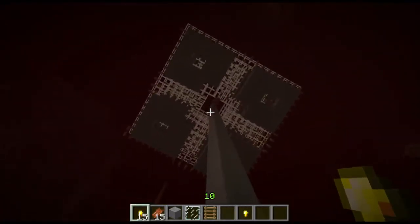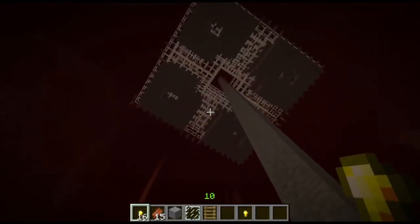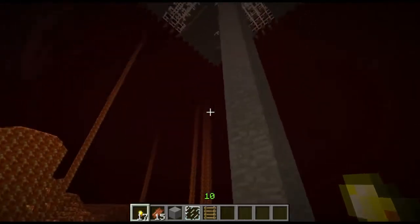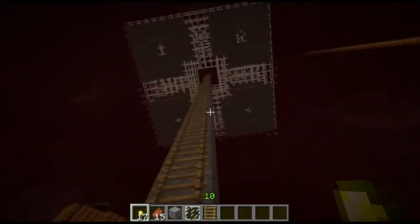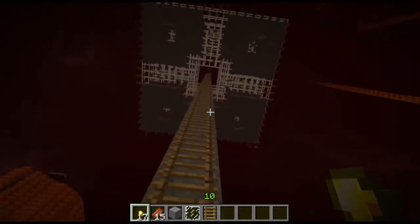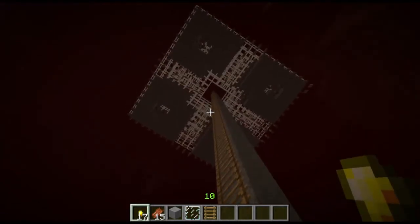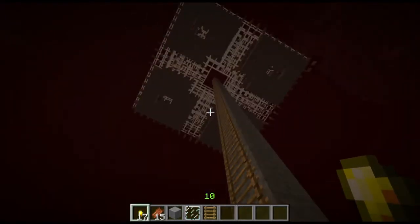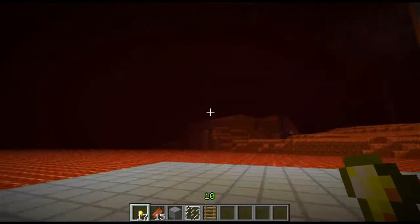What this is, is a redstone-less zombie pigman farm. I've seen some good zombie pigman farms, but usually they either take some complicated timers, or they take a stack of pistons — which is freaking expensive for people in survival mode. So I thought I would make the cheapest possible pig farm, one that involves absolutely no redstone on any level whatsoever.